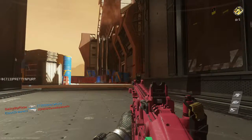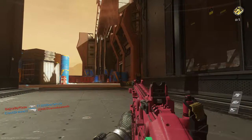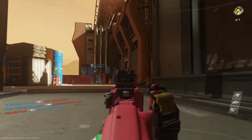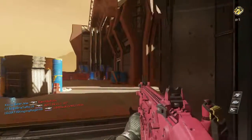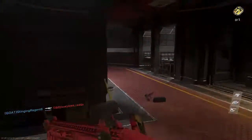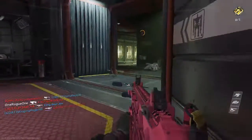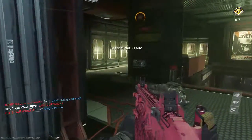Number two: connection. We need dedicated servers. It's 2017, come on Sledgehammer. You need to optimize the connection in this game with better tick rates and refresh rates. My connection at home is great — very little jitter, no packet loss — but yet in Infinite Warfare I lose a lot of gun battles due to the connection.